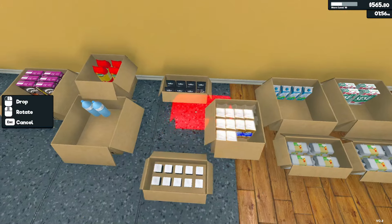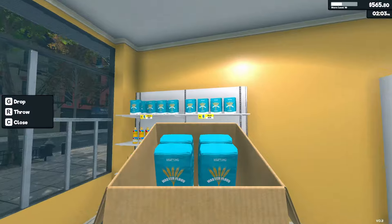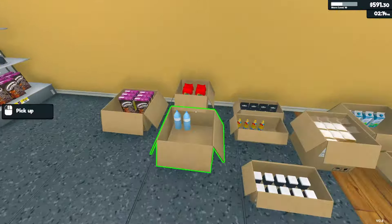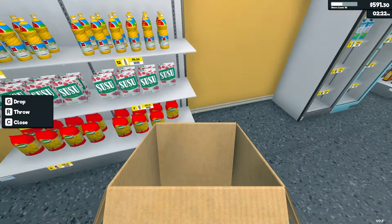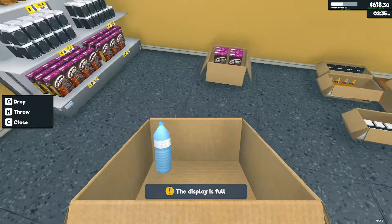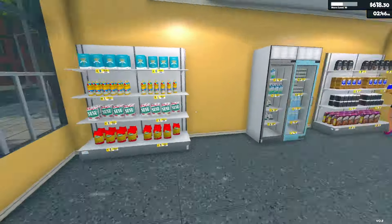We're getting quite a number of customers, and I kind of wonder if that has to do with the slightly lower prices. I'm just trying to keep up with stocking. They're going through items very quickly — I need to order more flour, and we're going through pasta quickly too. At some level we can also get a restocker. Sounds kind of weird saying 'stalker' — makes it sound like they're following people around.